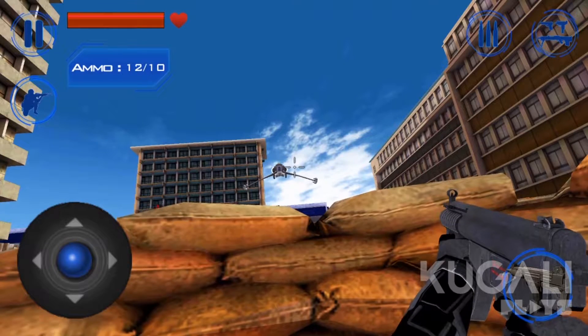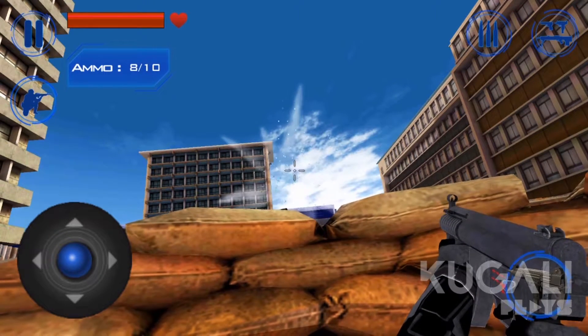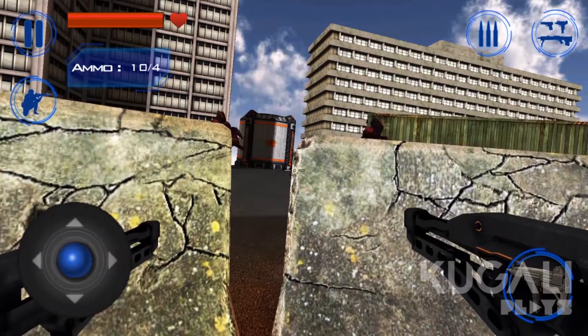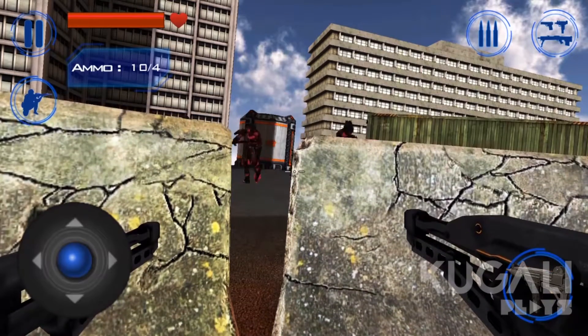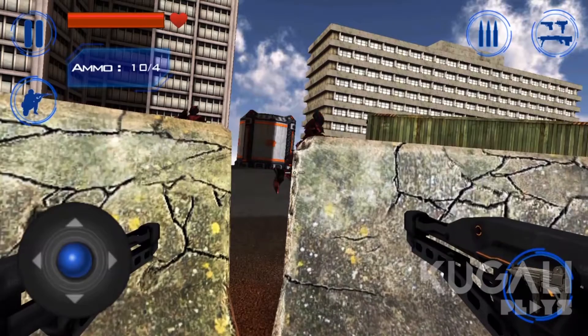It's not challenging at all unless you get bored of staying behind cover and you decide to stand up — that's the only time they can hit you. Even if I crouch here where you can see the space between these two slabs, they should be able to hit me, but they can't. The aliens are dumb as... well, let's just say the PC version is better.